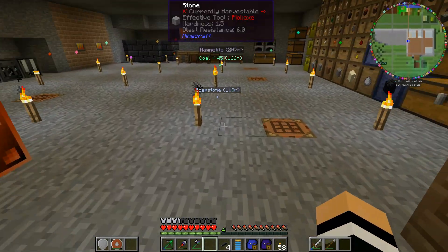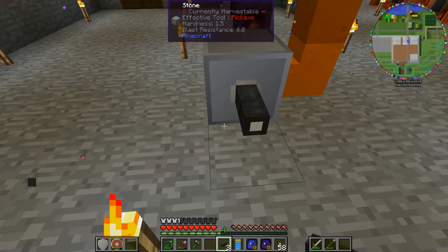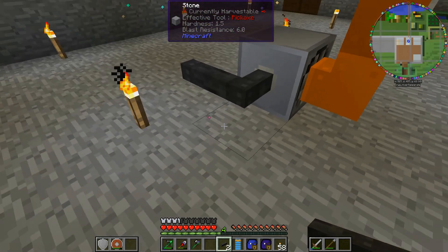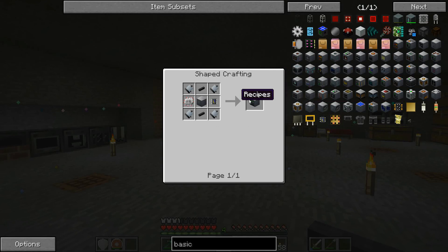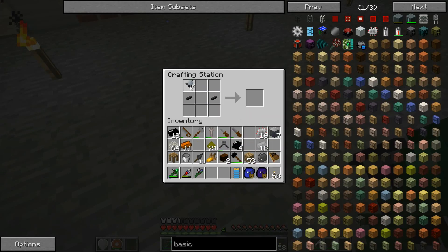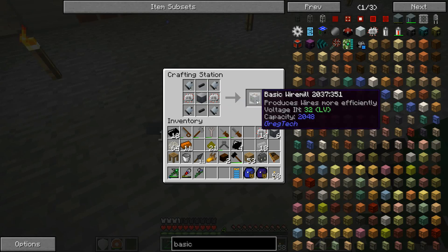Cool, now I guess we need our wire mill. Should we leave that sideways like that? For now I think we will - that's where it definitely connects to. I might tidy this up in between episodes and maybe change the layout a little bit and put this wiring under the ground because we do get a loss per block on this - one EU volt per meter. Which is probably one of the better loss rates - you can get zero but those cables are a bit hard to make, and the ones we can make at the moment are only ultra low voltage so they're not really useful to us. Voltage in is 32. We've got the two tin cables already. I did make these four motors. There we go - basic wire mill! Let's make sure we claim our rewards, awesome!